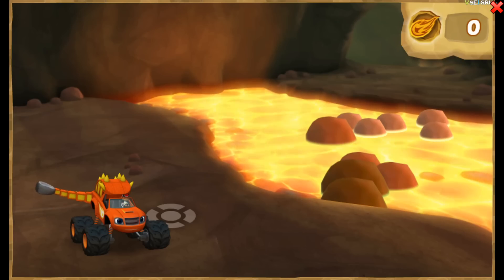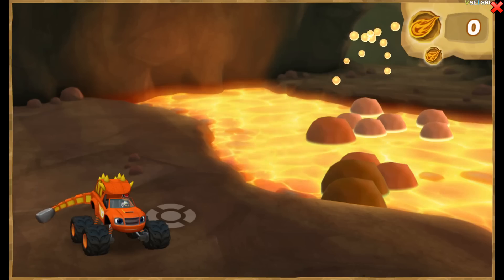Force is when you push or pull something. When Blaze swings his tail to knock the rocks into the lava, he is using force.